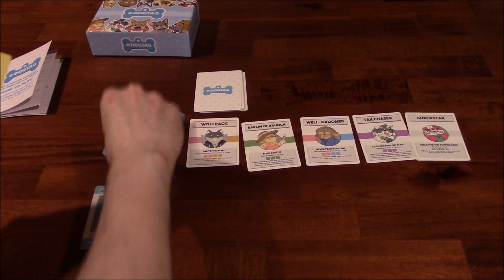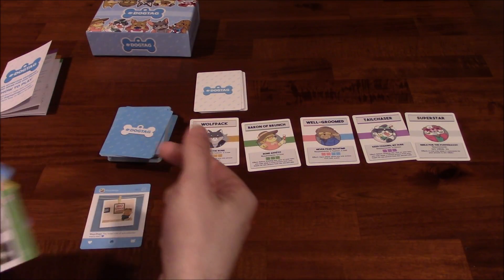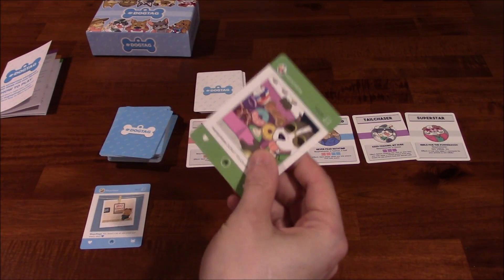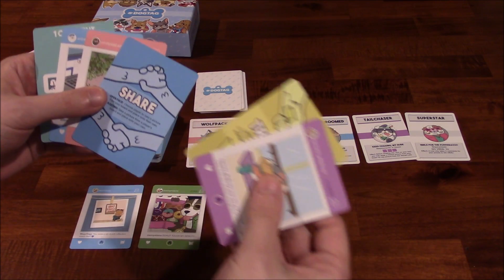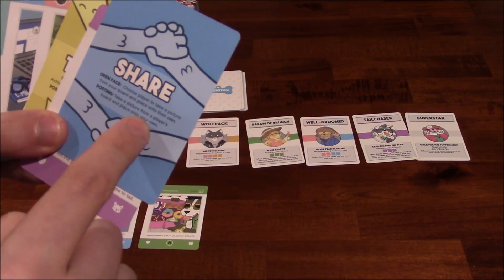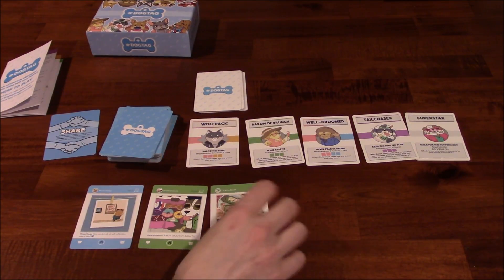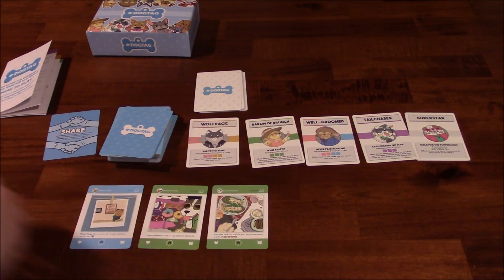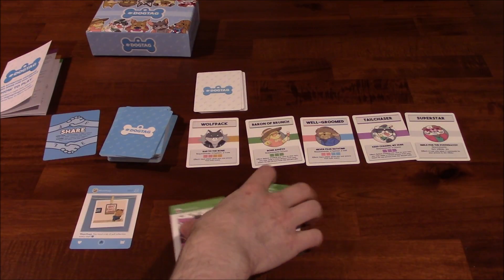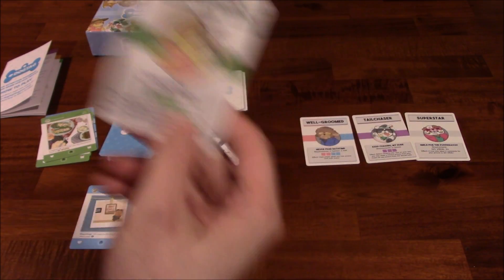Now I draw up to two cards to add to my hand, and then I can take three actions. Actions involve playing cards from your hand or turning in cards to grab achievement cards. For example, I could play this green picture card and add it to my photo pile — that's one action. I could play an action card and observe the posting phase effect: 'take a picture from a player's board and place it onto your own' — so I take one from my opponent, giving me three pictures out of five. Then for my third action, I could turn in those pictures — discarding them — to claim this achievement, since it requires three green cards.